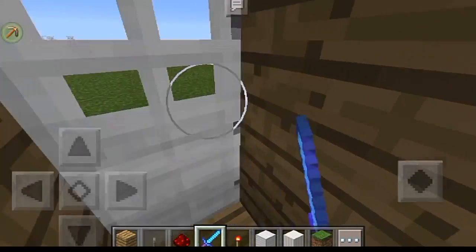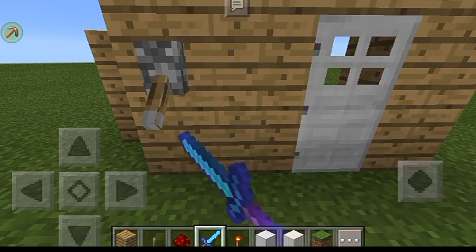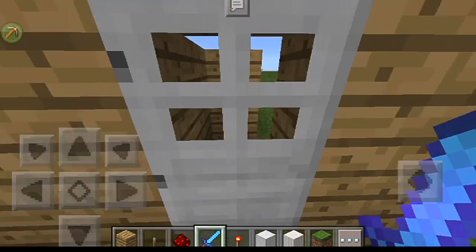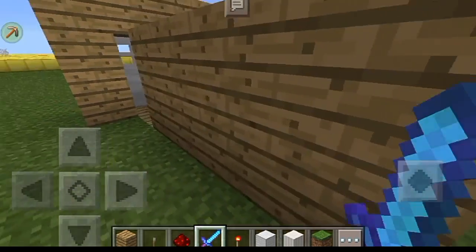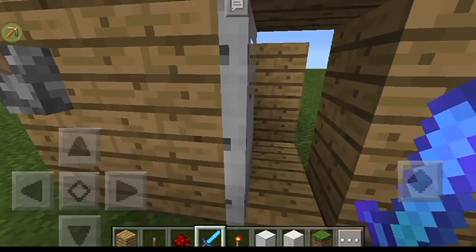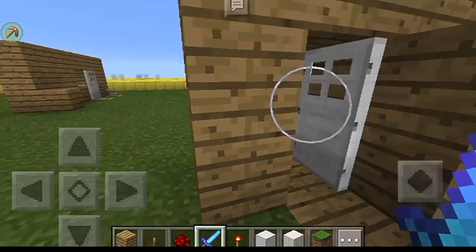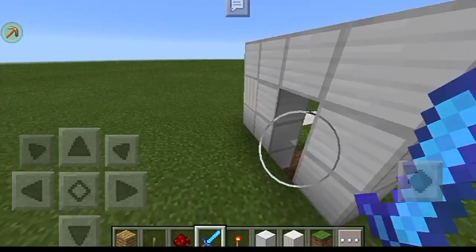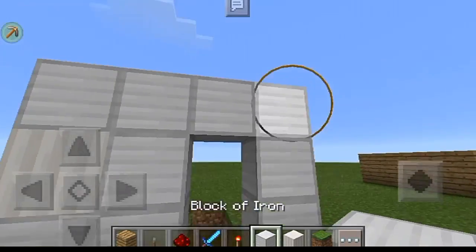And when someone griefs your house they'll be like 'what the—' and they can't come in. All you have to do is press this and it shuts. Okay, I'm kidding — here's the actual tutorial on how to make this.